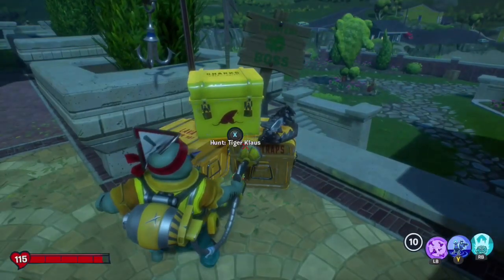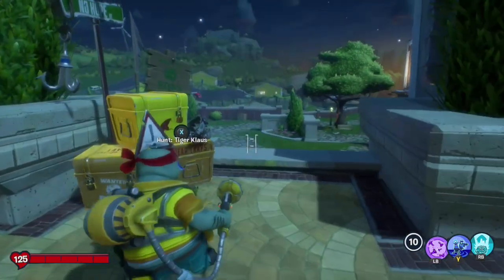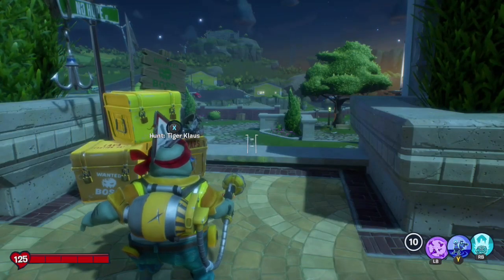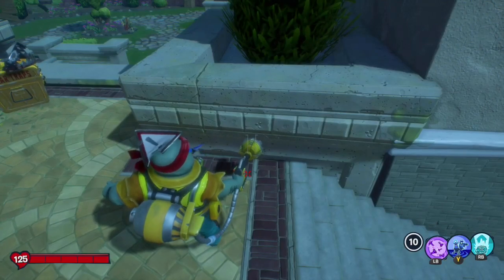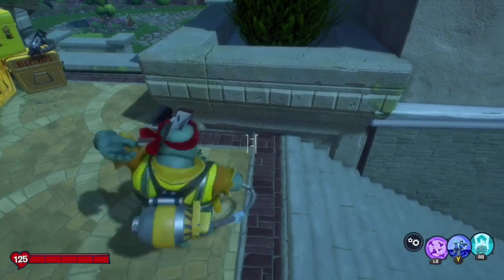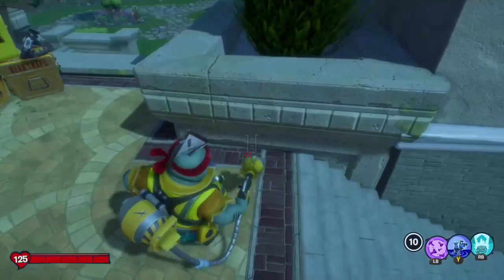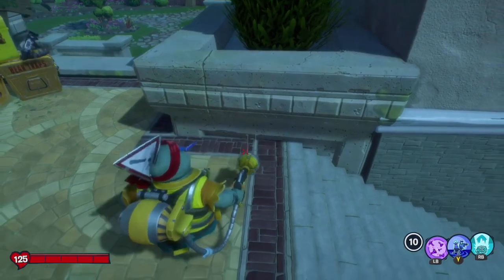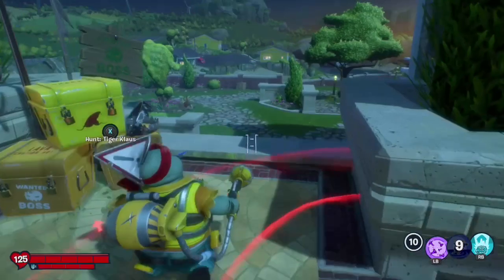Okay, so now let's get to the hunt. I'm going to walk you through step by step on how to complete this in the most efficient way possible. Before we even begin the hunt for Tiger Claws, we're going to go ahead and place our turret right behind this wall. This is so the turret gives us the boost but does not shoot at the bounty, because if you kill Tiger Claws — who is the oak — before you kill the acorns, you will fail the bounty. So we do not want our turret shooting at them.